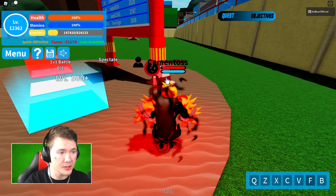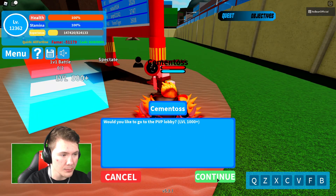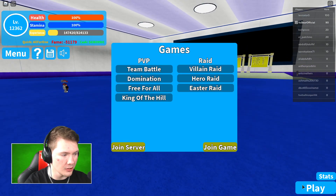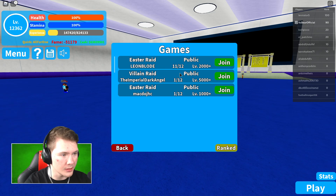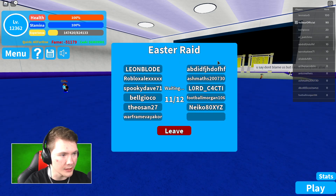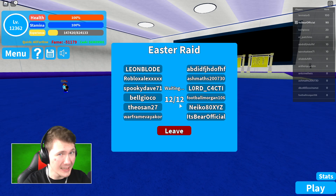How you start it is you go to Cementos, which you can do once you're level 1000+. From there you go into the lobby and then you click the Easter raid. You can start your own in the public section or a private one. And then you can also join them over here. I'm going to join one that already has 12 people, because this one you need more people for — trust me.